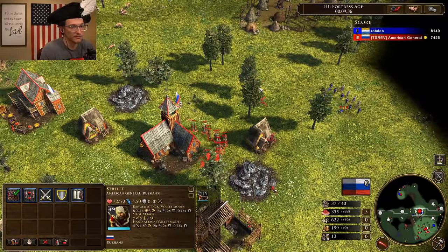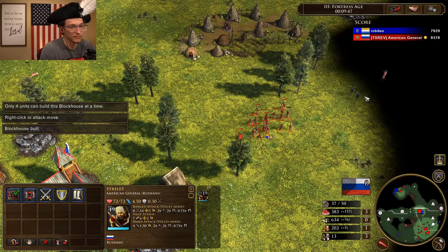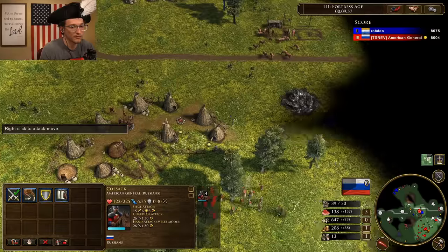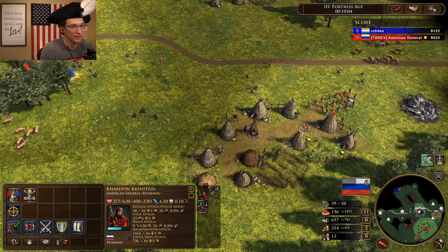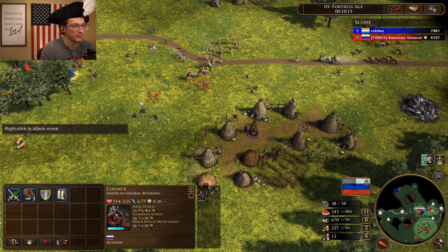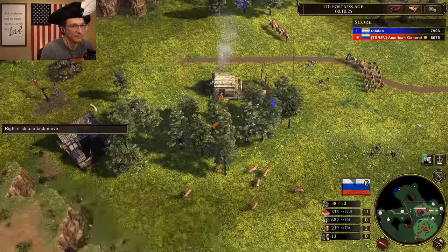Now we're in a commanding position. Strelitz do outpace other skirmishers, which is nice. He can kite with his range but he can't deal with us keeping up. We can just keep this going until we have our good mass. There's his barracks. Only our explorer was mobile. Let's get our stable up and have archers and get this moving again. Show on the road - it's been a very strange age one and two.